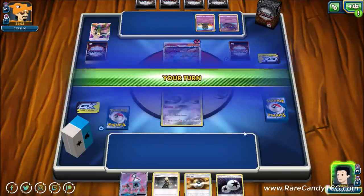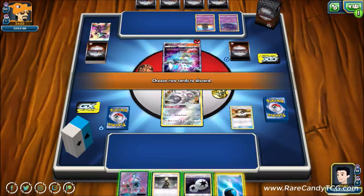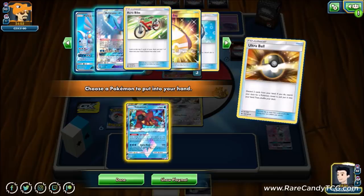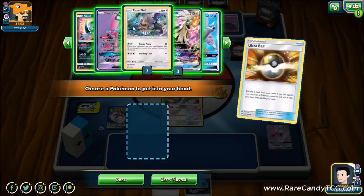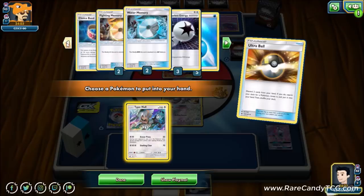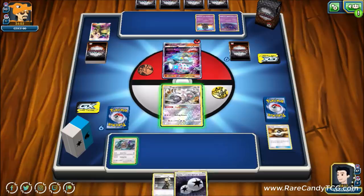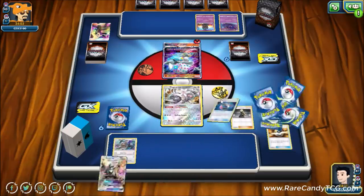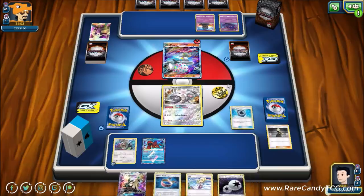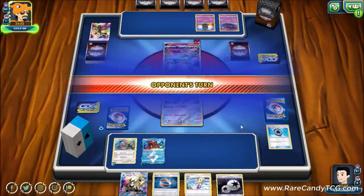We get rid of a water energy and get a Type: Null with an attachment, then Cynthia. We have Volcanion Prism Star, but we play it safe and go for the Type: Null. Both Water Memories are in deck — good. We have three Aqua Patches, so nothing too important seems prized. We Cynthia and hit a Volcanion Prism Star, throw it down, Aqua Patch to start setting it up. Sauna Blast will be really strong against Blacephalon.